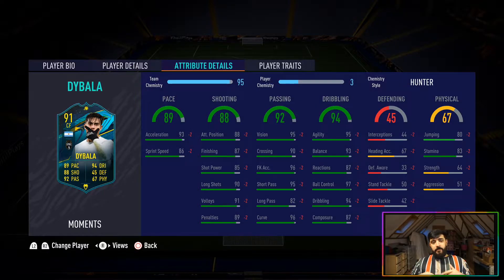There aren't many weaknesses with this card. If his work rates were high/low in favor of attacking, stamina wouldn't matter much — but at medium/medium he works both ways, and 83 stamina is a little low; I'd prefer 86 or 87. His heading accuracy isn't great either, but I don't take many headers with Dybala — I keep things on the floor and technical, which creates lots of easy chances.